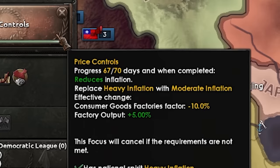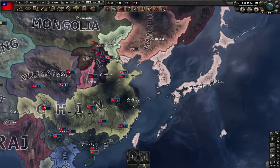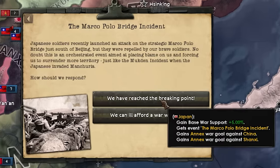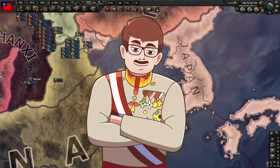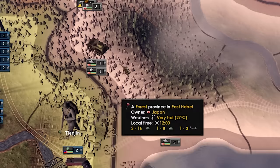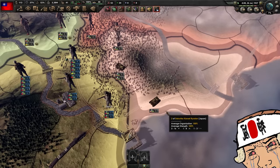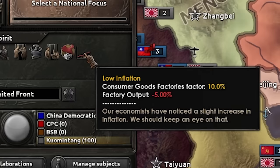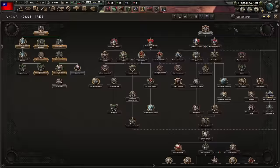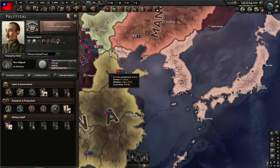We're days away from finishing our focus — let's get the non-aggression pact. Japan says yes and we are safe for basically a few more months. Let's just continue building tanks because there's nothing else we can do right now. We fix the economy a little bit, bringing us down to low inflation again — very good.